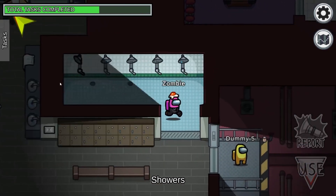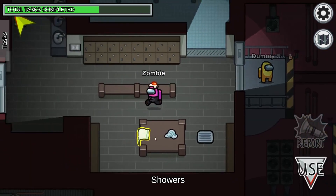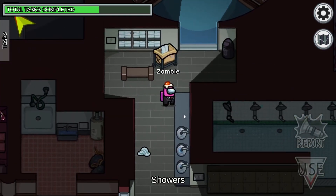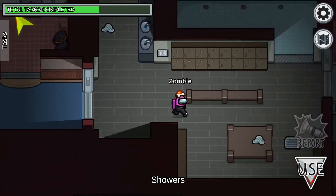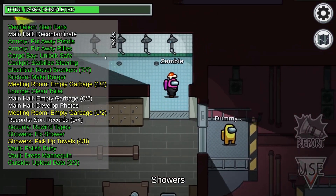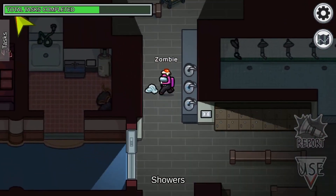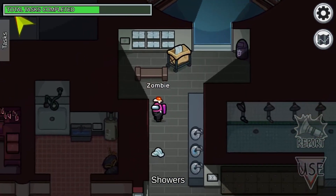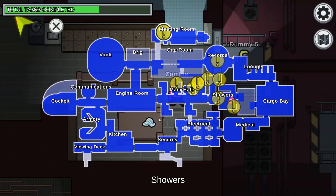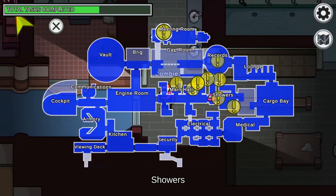Something to note about the towels task: it looks visual because the towels are getting picked up, but it's only visual on your screen — it is not visual for everyone. There are actually zero visual tasks on this map.